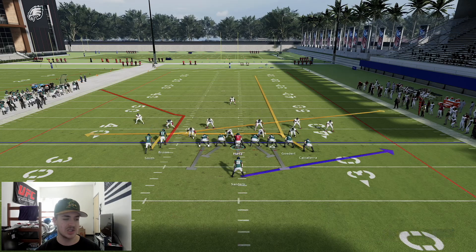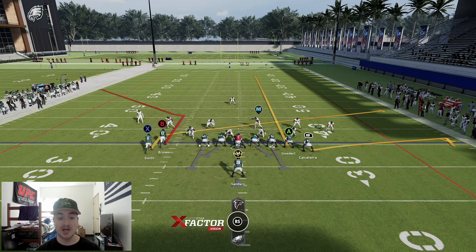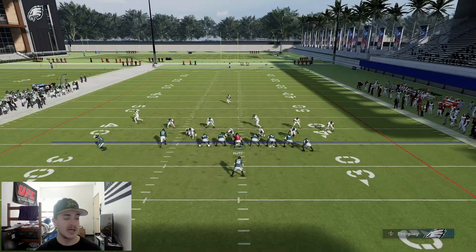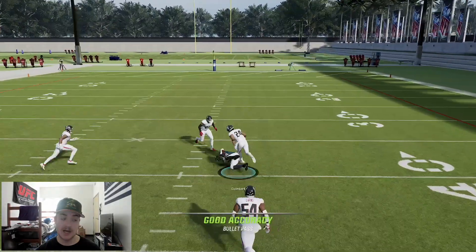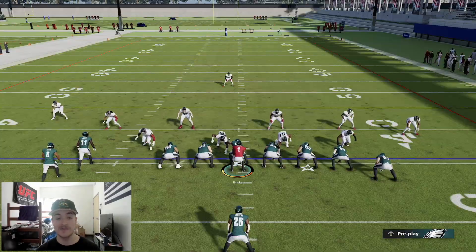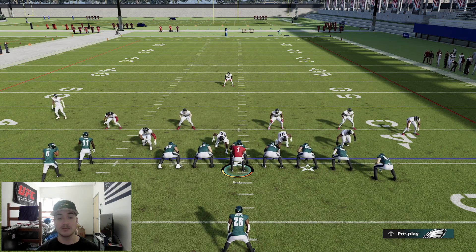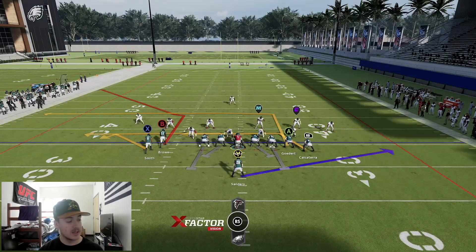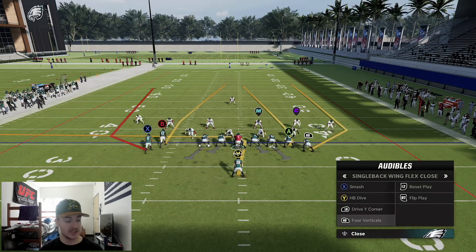Another thing you can do is streak Goddard - this play might look like it's bad but against zone you're picking it apart. You have a slant, you have a flat, you have a deeper corner against man coverage. You really have everything you need in that setup even if it might not look the best on paper - it gets the job done and that's what you want. I'll often block six out of this because it's not the best, but overall those are good setups for Smash.